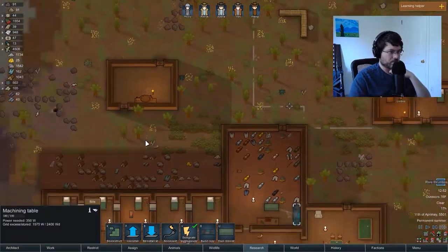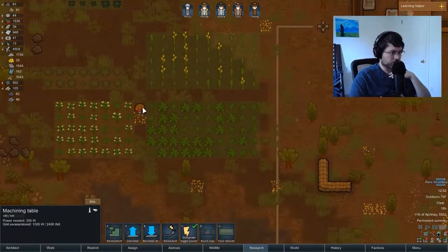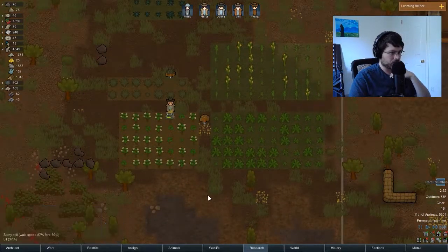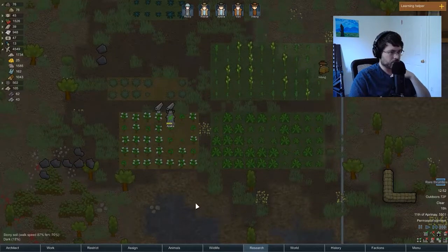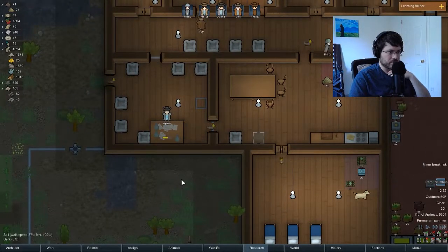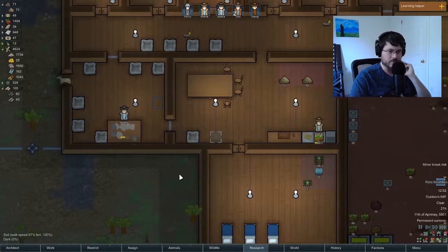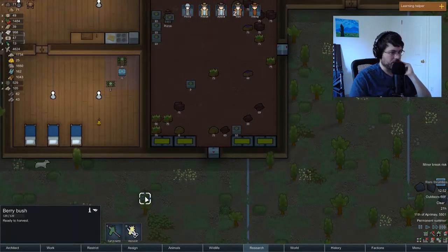The doctor is fully healed now. We have Dweeb — no weapons, but he's a good shooter. We'll have to make another rifle for him. Let's do that — another bolt action rifle. Resistance is dropping, it'll take a little bit. For some reason we're not picking up these potatoes, not sure why. We got some more cloth — we needed that to finish building our dog beds.